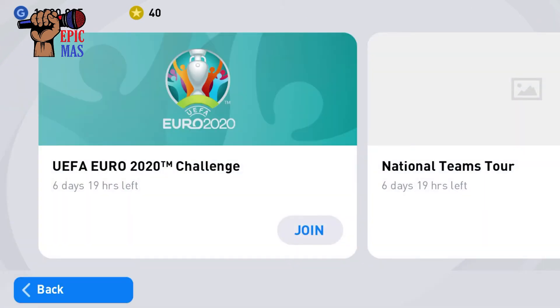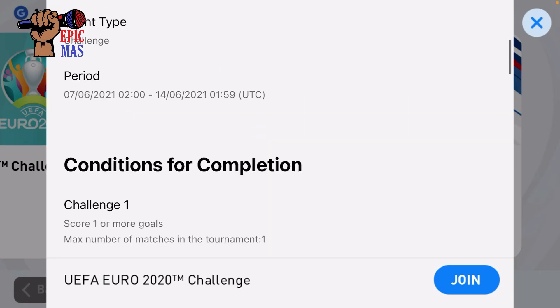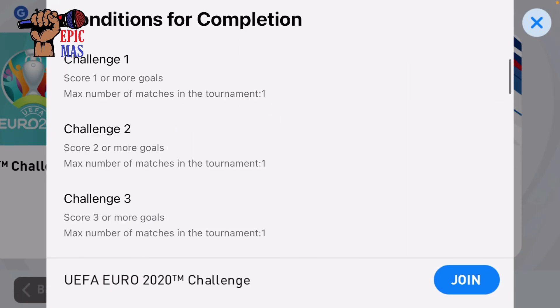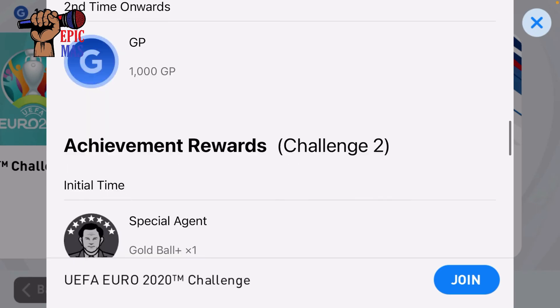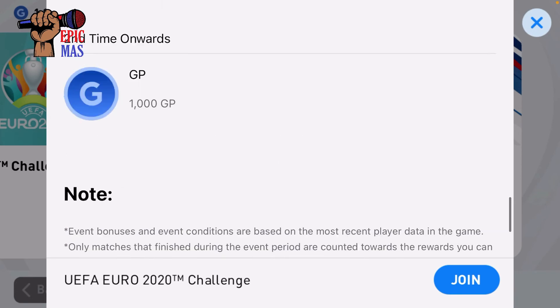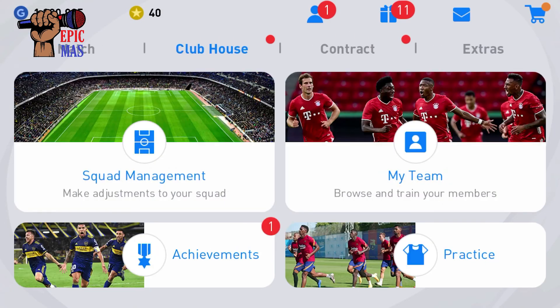Oh, what are the rewards we can get? Okay, this might be good — national team store. What can we get? There's no reward — is there really just no reward? Never mind. There's a gold ball — yeah, it's just a gold ball, so it's not really that worth it in my opinion.